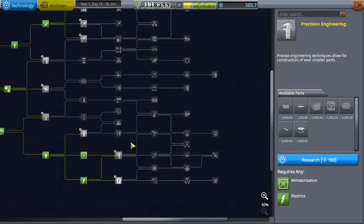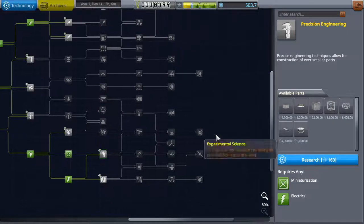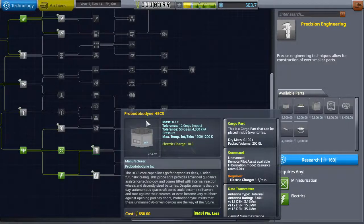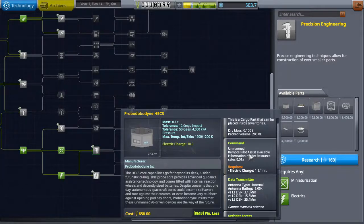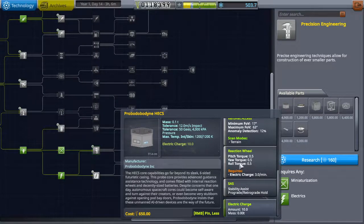On this flight we're going to want to take a scientist because there will be three different situations — and ideally up to five different situations if we can hit multiple biomes. We really want a scientist so we can reset experiments that can only be run once. Without one, you'd need to bring five separate Science Juniors. With a scientist, you bring one and they reset it. However, scientists can't use SAS, and the solution is probe cores.